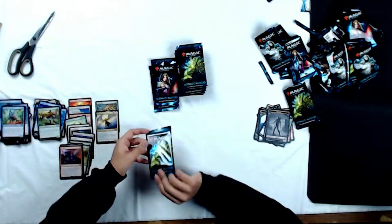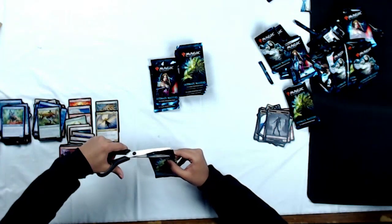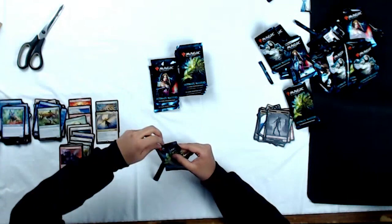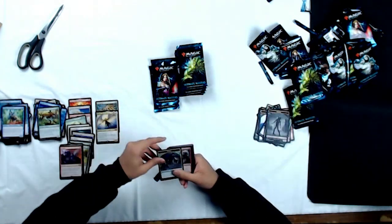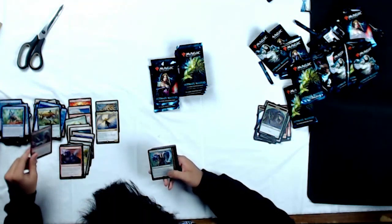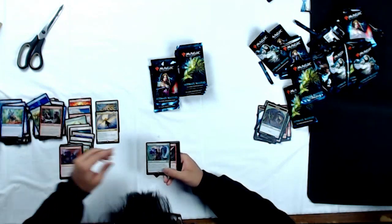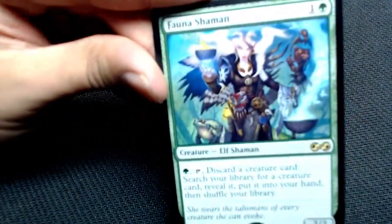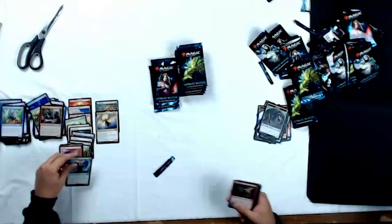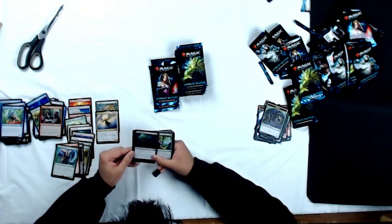Moving on to our next pack — another Vengevine pack. Spider token. Foil Mad Prophet. And Fauna Shaman as our rare — that is awesome art. Look at all those creatures she has with her, that's amazing. Moving on to uncommons: Lava Spike, Hero of Iroas, and Golgari Thug — I like two of those cards. Commons: Satyr Wayfinder, Crow of Dark Tidings, another Slum Reaper. All awesome cards.